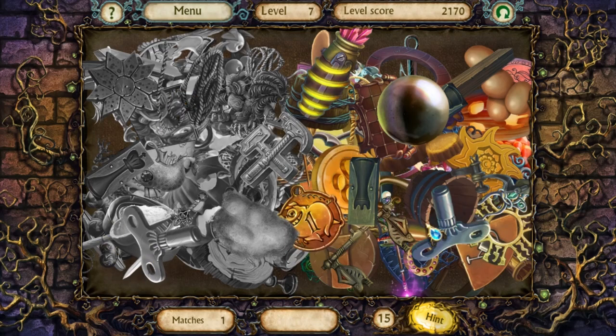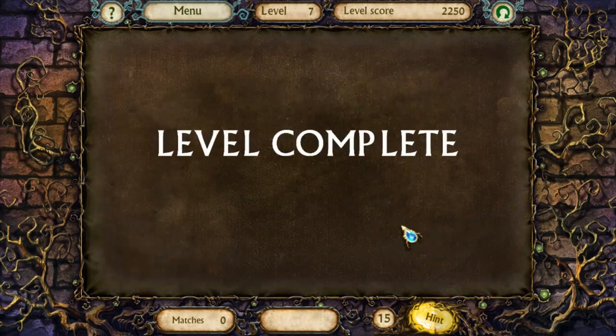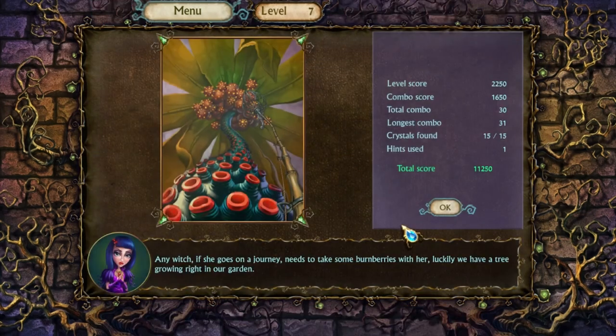And another thing right underneath it. Good job, me. Any witch, if she goes on a journey, needs to take some burn berries with her. Luckily, we have a tree growing right in our garden. Why does that tree have suction cups? It's very strange. I like this gadget to get the fruit — it's kind of cool.